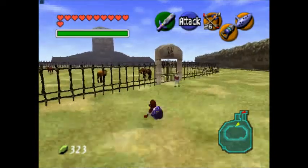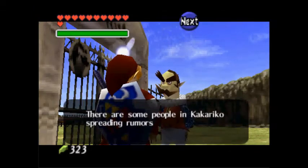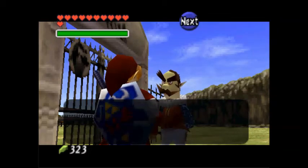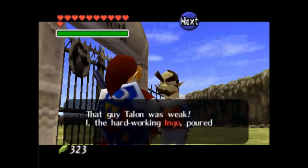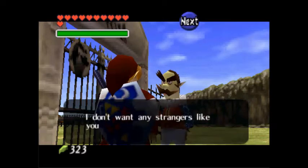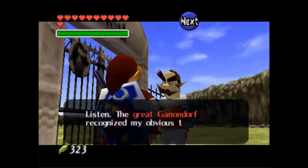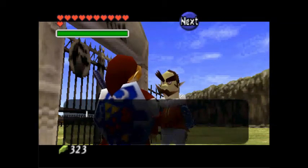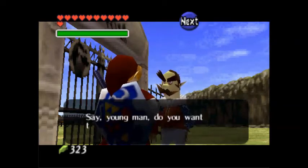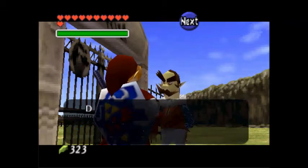Ingo speaks: 'There are some people in Kakariko spreading rumors that I cheated, but don't be ridiculous. The great Ganondorf recognized my obvious talents and gave the ranch to me. I will raise a fine horse. Say, young man — do you want to ride one of my fine horses? Pay me ten rupees and you can ride.'